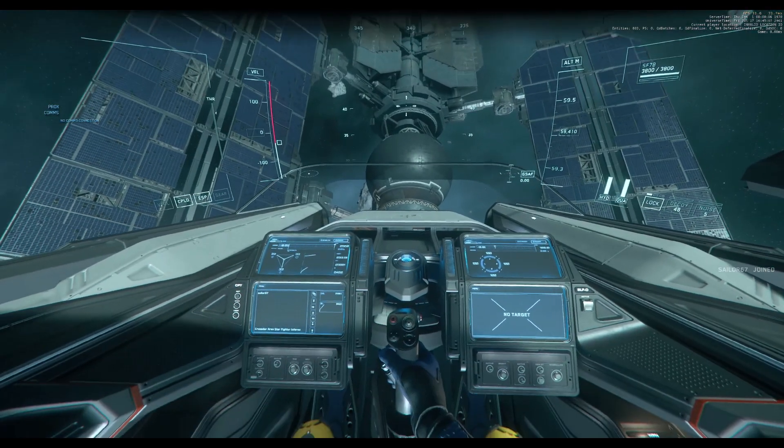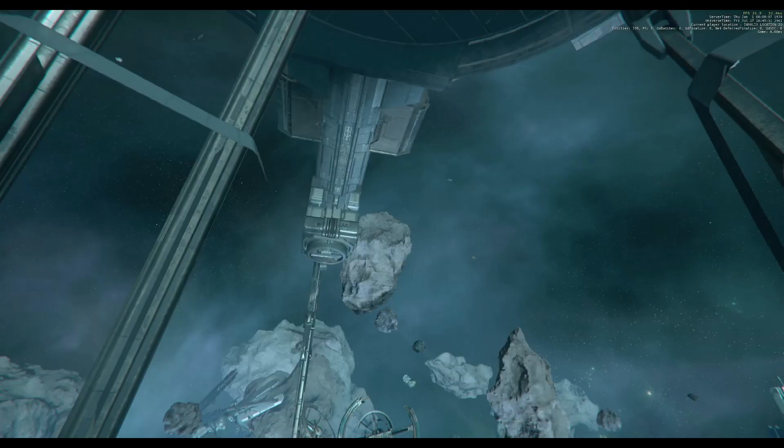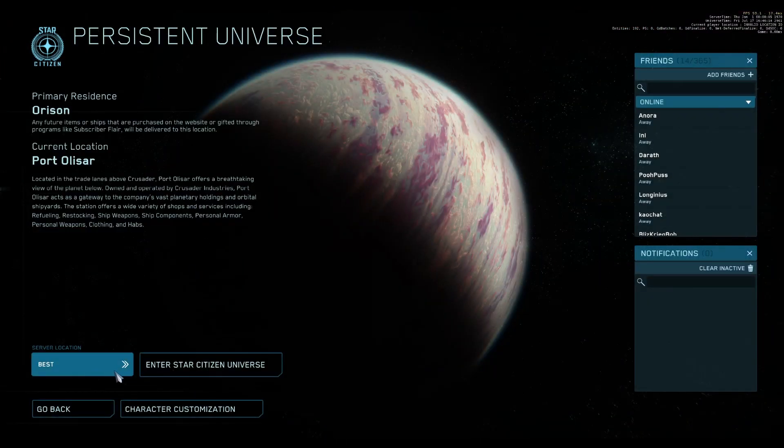Then jump right back out via the Exit menu. Go back to the Persistent Universe, but this time instead of your usual server, go to a different region — EU if you're normally on US, or USA if you're in the EU, or whichever other region is available.